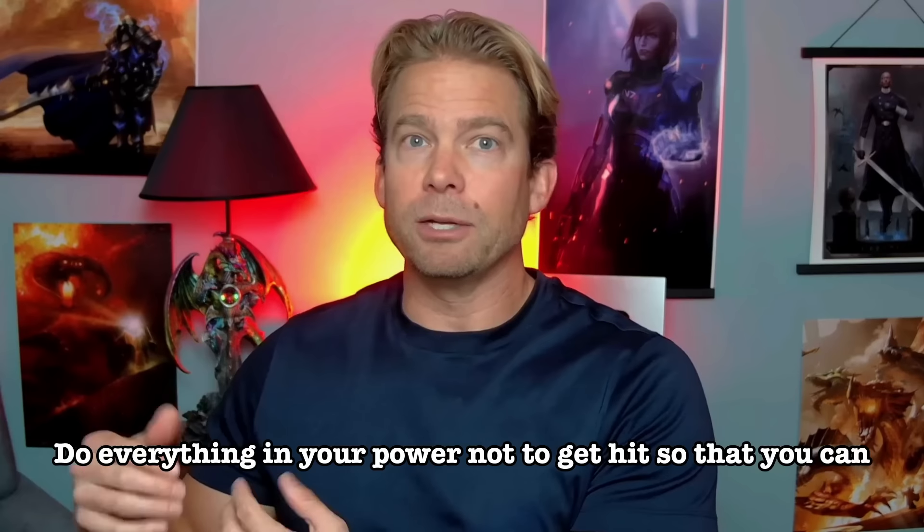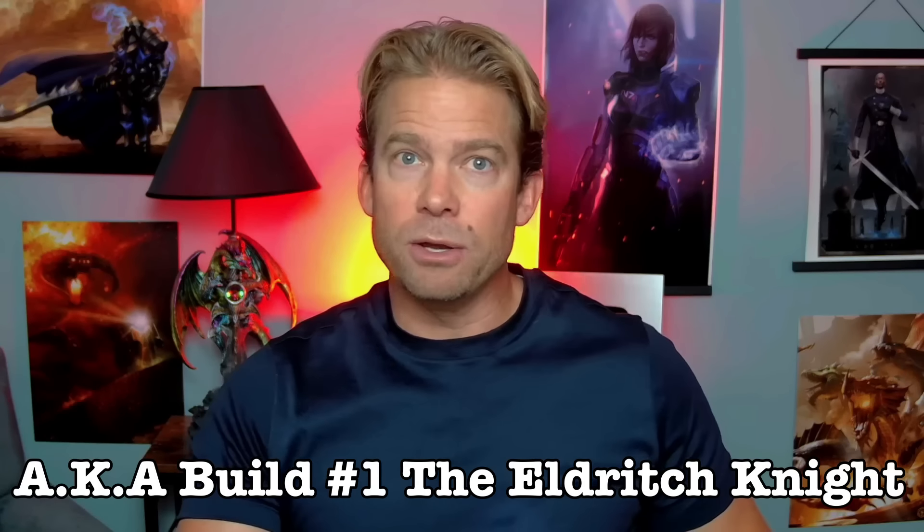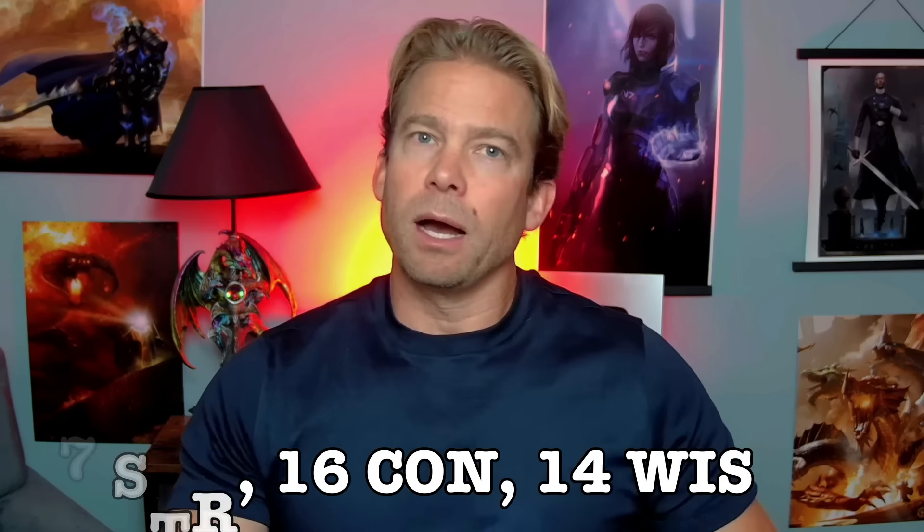Alright, huge thanks to Chepeku. Let's jump into the builds. Build number one: the 'do everything in your power not to get hit so you can hold on to that extra Spores Druid damage' build. The fighter is the perfect chassis for going that route, and no fighter subclass is better at not getting hit than the Eldritch Knight. I also have yet to use the Eldritch Knight subclass in a Baldur's Gate build, so this felt like the perfect opportunity. At level one, our starting class is fighter. For starting abilities, I recommend 17 Strength, 16 Constitution, and 14 Wisdom.